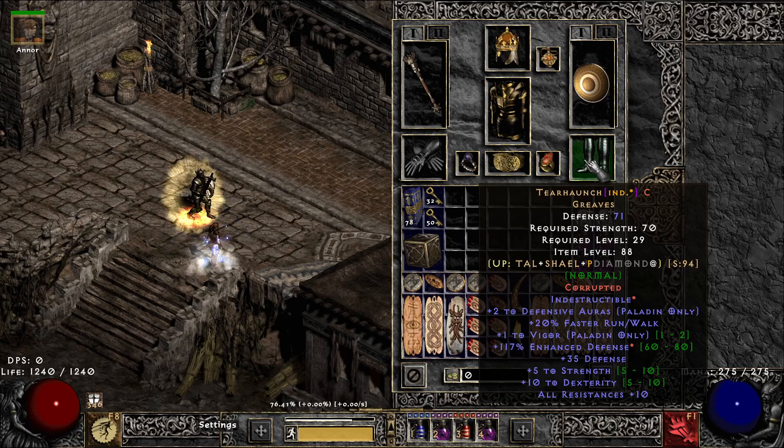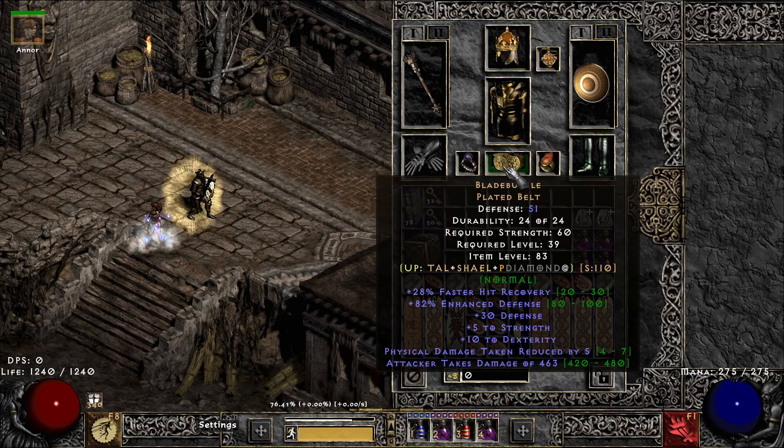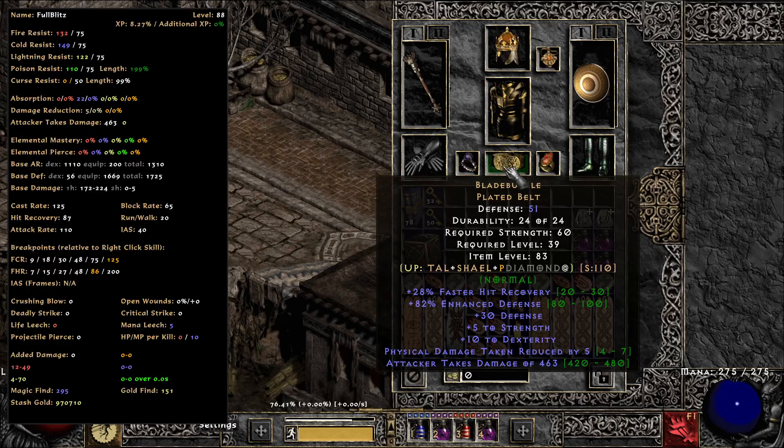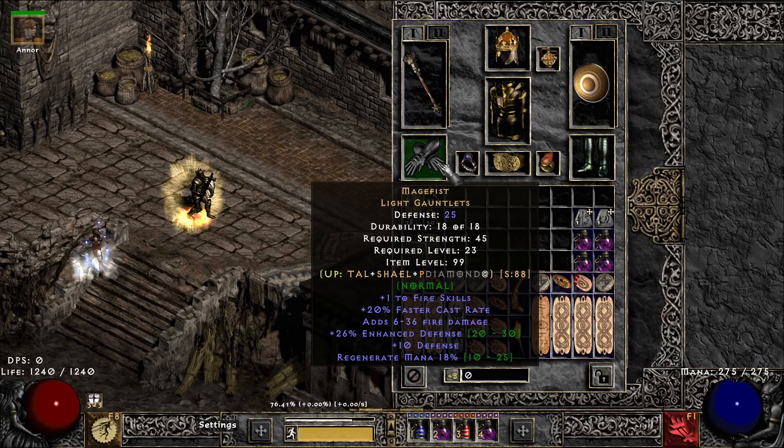These are just some random ones I found and slammed. I broke the other pair. A 10 FCR ring with resistance. This belt is just to get me over the FHR breakpoint until I get an arch, to get that nice plus one there. Another 10 FCR ring, again just to hit the breakpoint and give me the resistance. And Mage Fist — we're here to hit breakpoints, right?